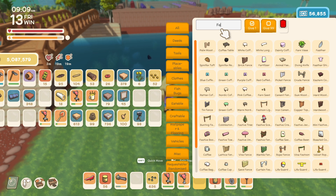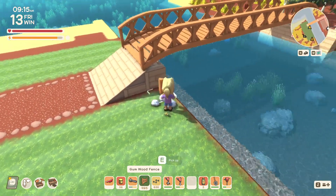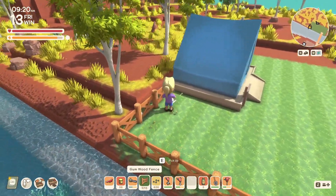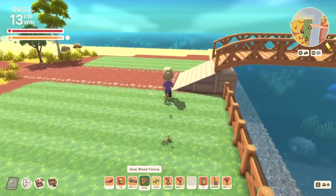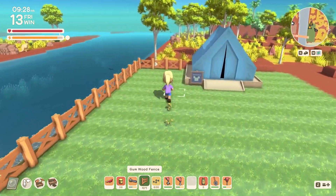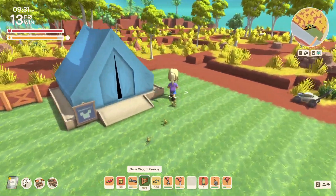What fence do we want to use here? I think we'll just go with the gumwood fence — it matches the bridges we're using. This way it'll keep any croc gators out of the visitor site from this section. I mean, they can still come in from behind, but we'll keep some of them out. We may need to move some of this back to make sure they don't get in from the back either.